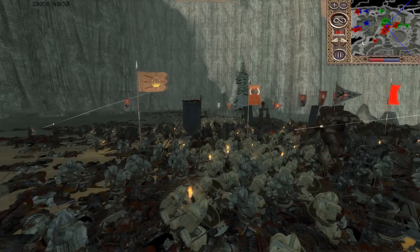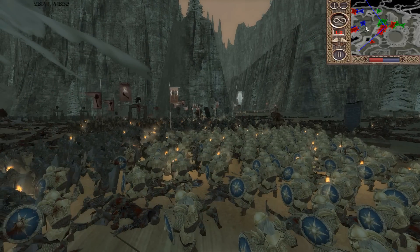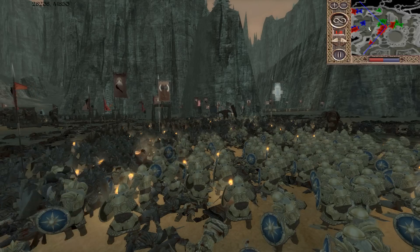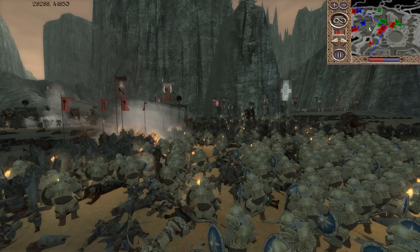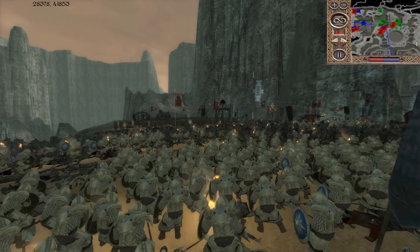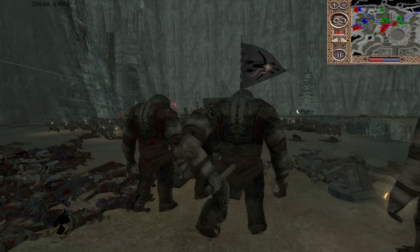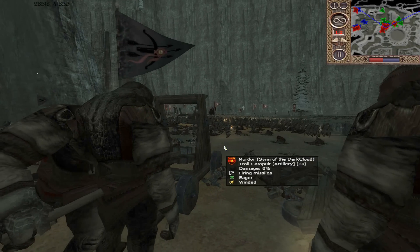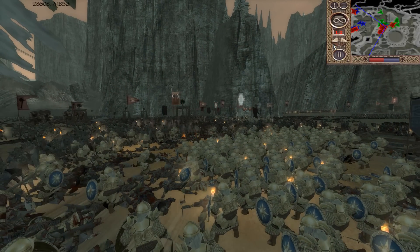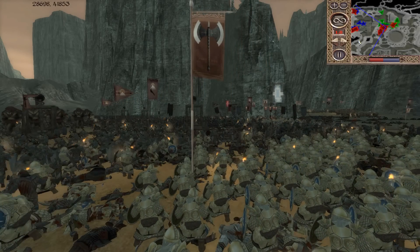Guards of Khazad-dum are going to be a very tough unit to take out. Maybe with the support of trolls they can break down that defense. They need more catapults firing — they're going to have to risk friendly fire. They need to fire as much as possible to take out these Guards of Khazad-dum, because you're not going to defeat these guys in melee — the only way is with artillery fire. Another catapult destroyed by the dwarven catapult. This is so intense. More friendly fire — what a wasted shot. That's really tragic. There's no way they're going to break through this dwarven defense.